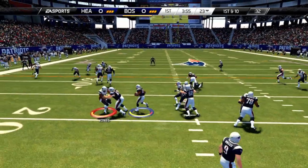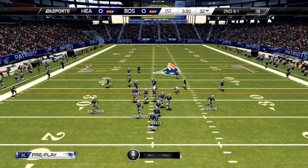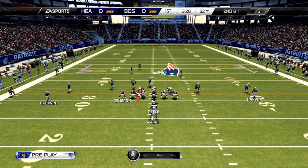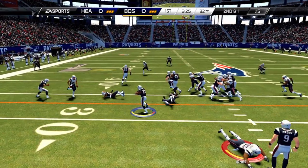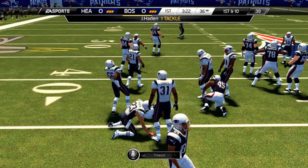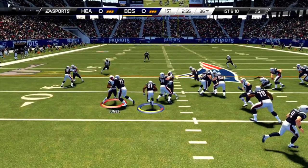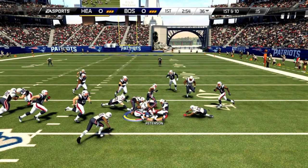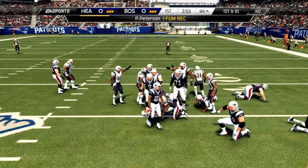Drew Brees is going to hand it off to Frank Gore, and Gore's going to pick up a nice 9-yard gain out to the 32. He comes back out into the I formation and hands it off to Frank Gore up the left side — an awful tackle by me, I think it was because of the lag. Joe Hayden comes up with the stop but Gore picks up a first down. Hands it off to Frank Gore again, and Gore gets leveled by Cam Chancellor and turns the ball over. Patrick Peterson recovers the fumble, and we take over at the 44-yard line.